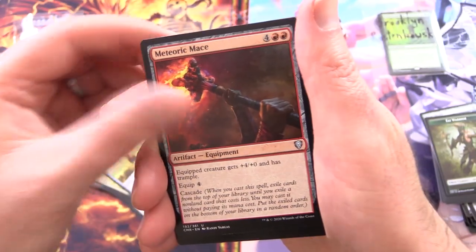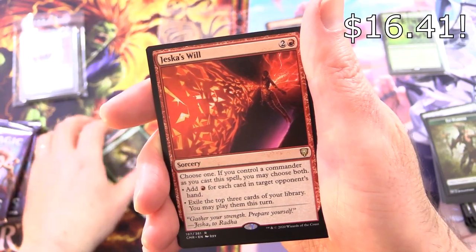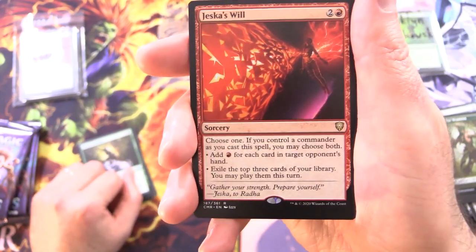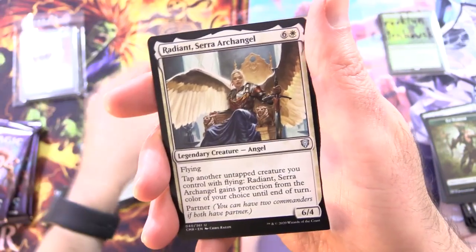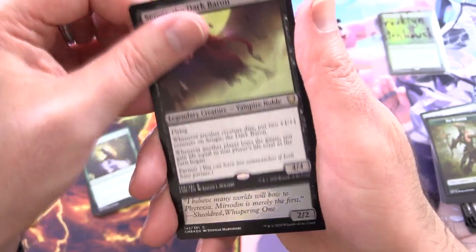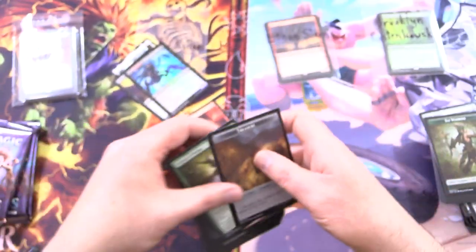Burnished Heart for the uncommons, Meteoric Mace, Ordeal of Nya, Leia, and hot garbage — just as well. Is that the good one? I think that's the good one — sleeve-worthy. Radiant Seraph Archangel, Singir the Dark Baron, Foil Phyrexian Rager, and a Treasure Token.